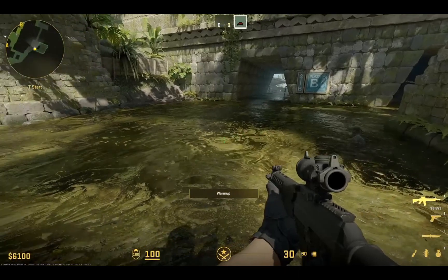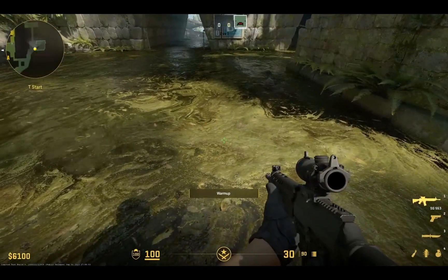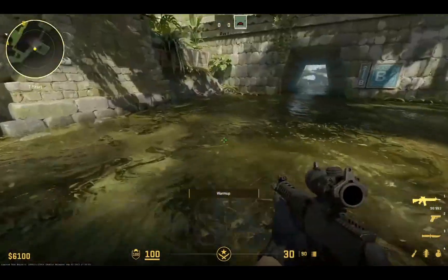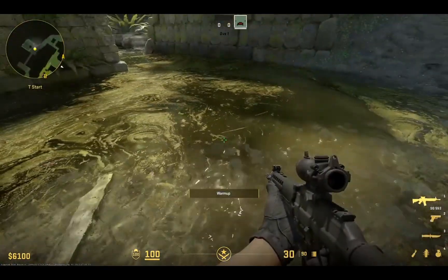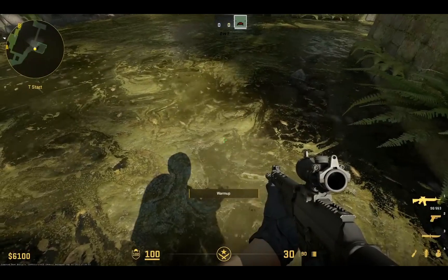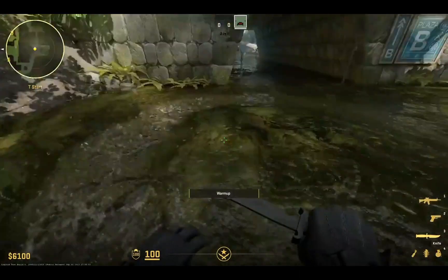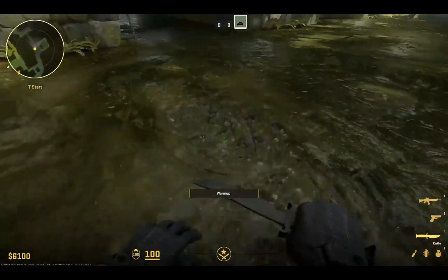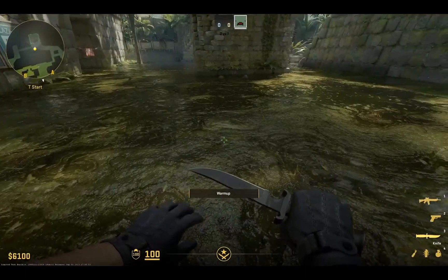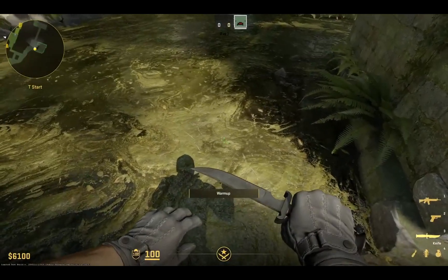I have to show you this too on Ancient here at T-Spawn. The water has got moss and algae built up on it and it's a different kind of shader. So you can still walk around and displace it, but the algae actually comes back together. Look at this — oh my god, that is so satisfying. I know it's such a simple thing — mess all that up and then just watch it all reform. That looks so real. I swear, if Valve ever bothered to make Half-Life 3, it's going to be the best looking game ever.